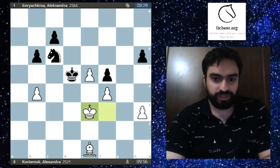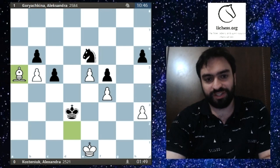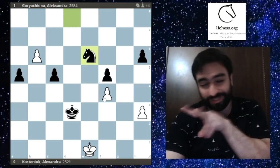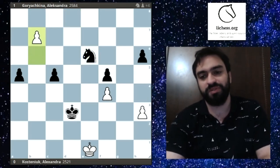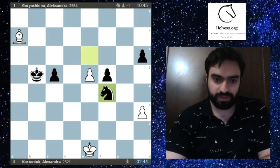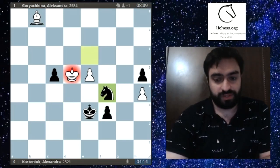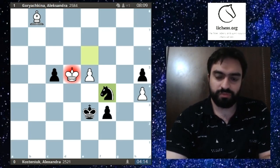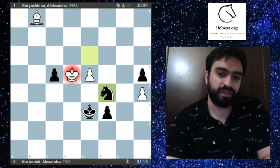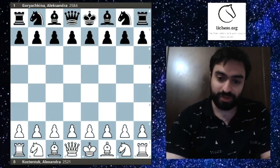After gxа5 gxа5 Ke3, the knight is getting in, the king is getting in, and there's no counterplay for white. Kosteniuk does try the nice idea Ba5, since after bxа5 b6 Nb8 e6 the two passed pawns would be too good for the knight to stop. But Goryachkina doesn't falter and plays Kc4, avoiding that. The other pawns fall and the game ends in a black victory. Very unfortunate for Kosteniuk, who found some nice moves but couldn't defend at the end.